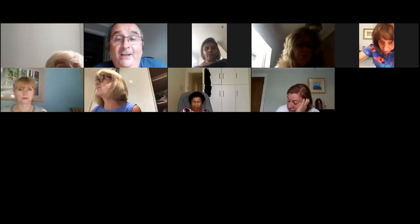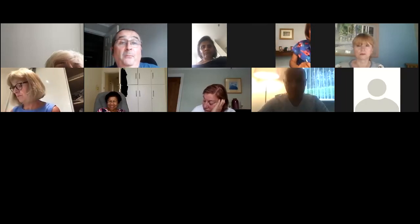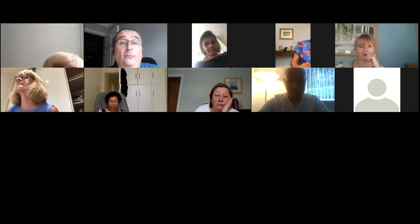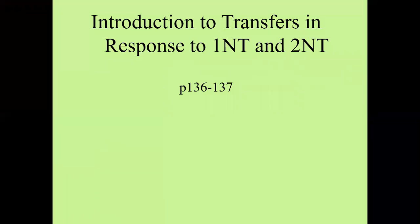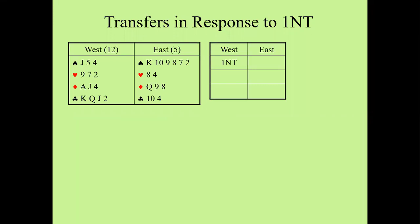We're going to start by sharing my screen. If you have any questions, do unmute yourselves. Don't send a chat message because I don't normally have time to look at that. The topic today is an introduction to transfers in response to one no trump and two no trump, covered in the green book on pages 136 to 137. We'll talk about what a transfer bid is, the advantages and disadvantages, and how to use them — even if you decide you don't want to play transfers yet, it's good to understand how they work because you'll come across them on BBO.